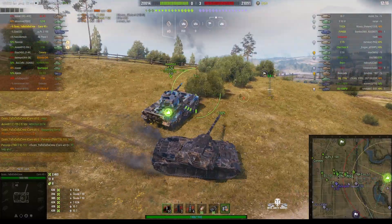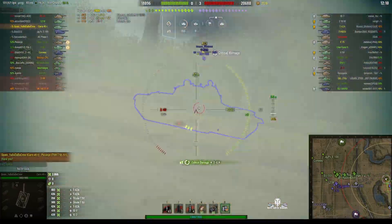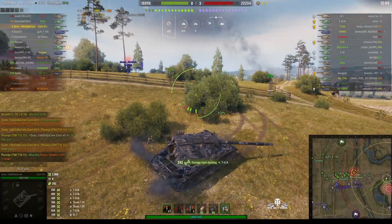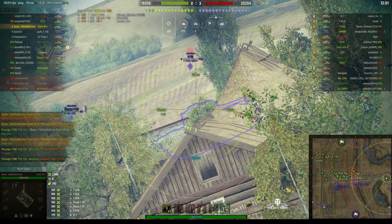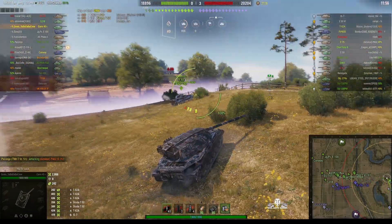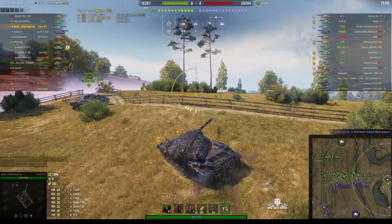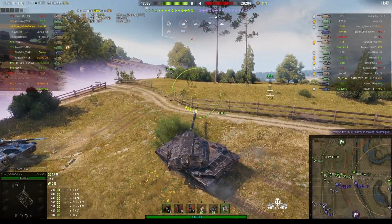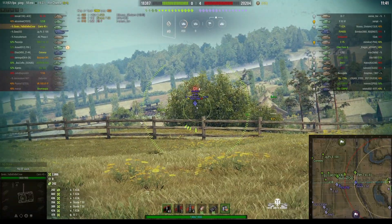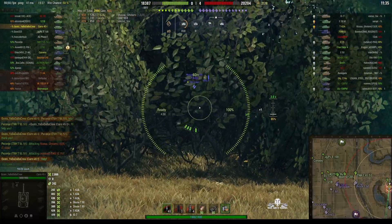He's using all premium ammo as he did in the previous battle — premium APCR. Standard AP but he hasn't got any. Does have a few HE rounds just in case. There's no arty in this game so he's not being threatened by shells coming over. Obviously arty does deter people from being this aggressive, because the moment you get spotted there's a good chance that an enemy arty round is going to come in and ruin your day — but at the moment he's doing rather well.